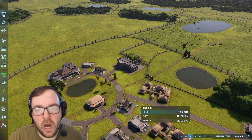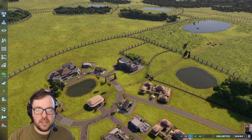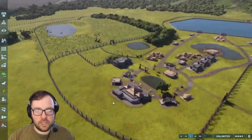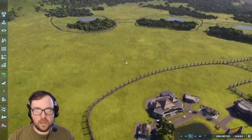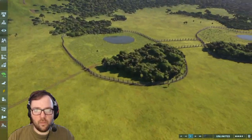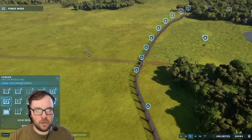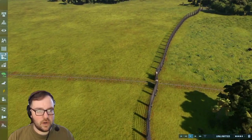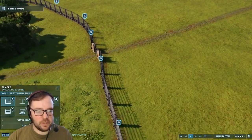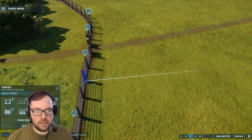We have mostly carnivores to get through — some herbivores but mostly carnivores. What we're going to do is add those in and finish up the tour. First things first, we're going to go ahead and try to make the Apatosaurus, Gallimimus, and Stegosaurus enclosure.